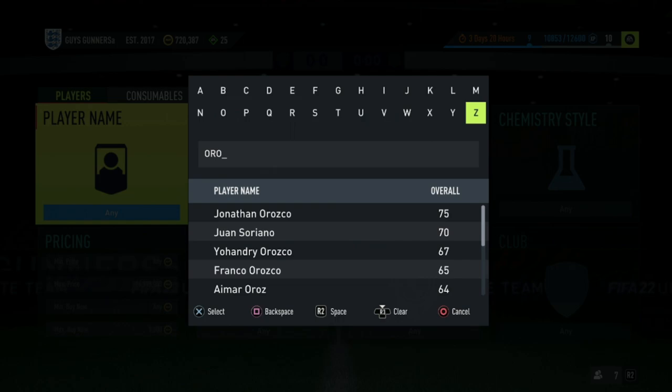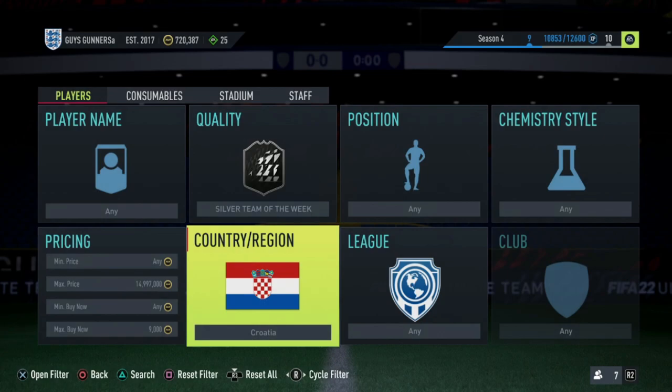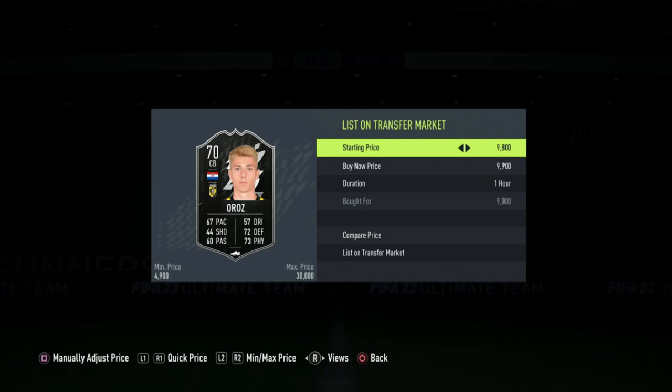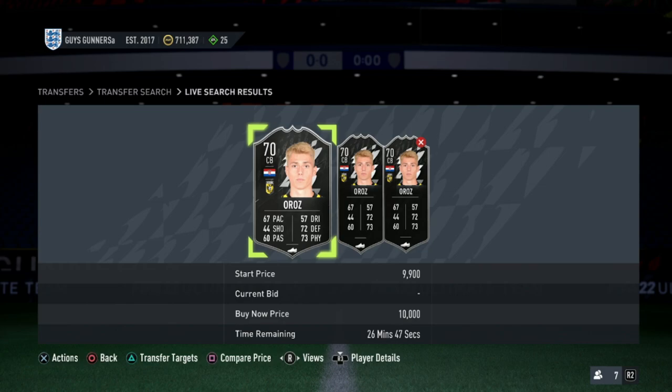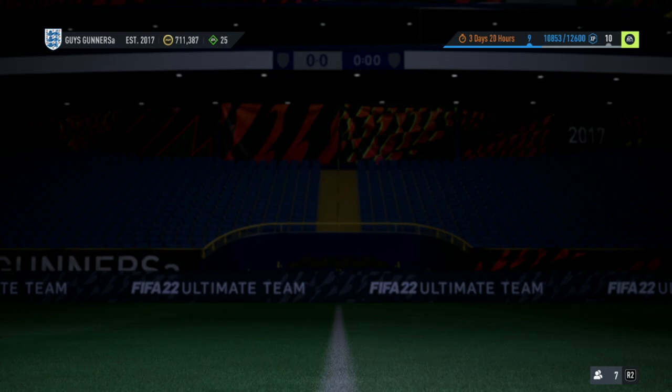The premise behind this method is to first find the going rate of all the Silver Team of the Weeks on the market — right now around 8,800 coins as the cheapest. Some players like Oros may have a bit more of a going rate. The ones in the current Team of the Week will be cheaper than the rest. Cards like Oros may have a different market price because they haven't been in a Team of the Week for a while or they're required for a challenge or SBC. You just go ahead and check each price individually, and the more you do this method, you start to learn.